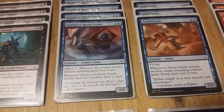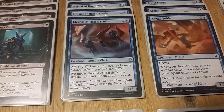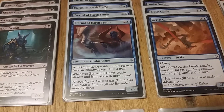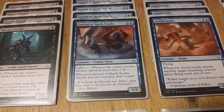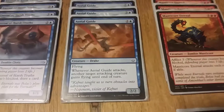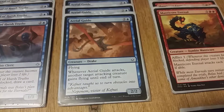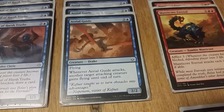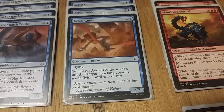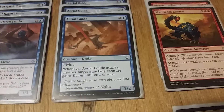Eternal of Harsh Truths is one blue, two colors for a one/three zombie cleric with Afflict 2. Whenever Eternal of Harsh Truths attacks and isn't blocked, draw a card. Aerial Guide is one blue, two colorless for a two/two drake with flying. Whenever Aerial Guide attacks, another target attacking creature gains flying until end of turn.